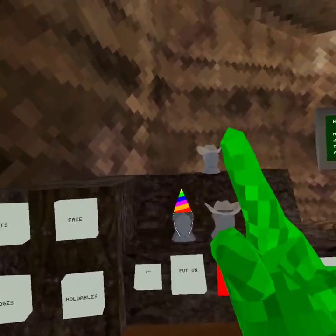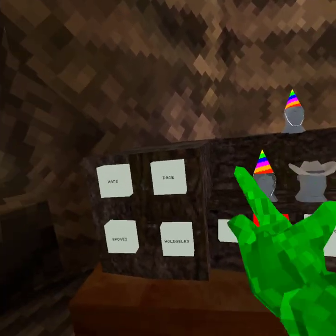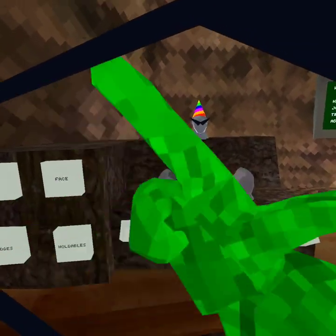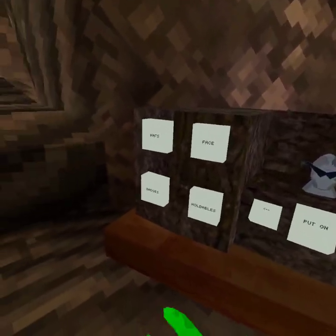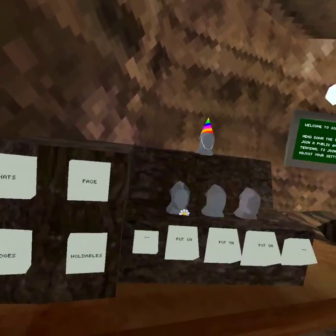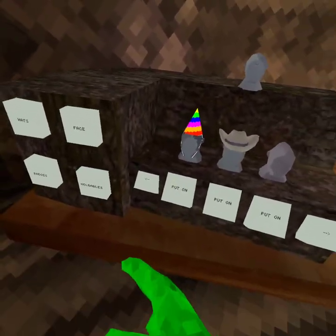Cosmetics are things like this hat — you guys see it up there? This hat, the cowboy hat, the party hat, glasses — if you see that line there, that's because of the glasses. And badges. I'm going to show you how to get these, and they're really easy.